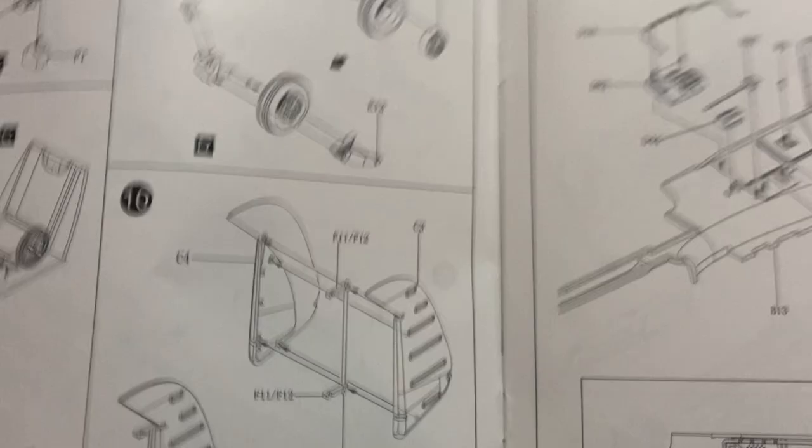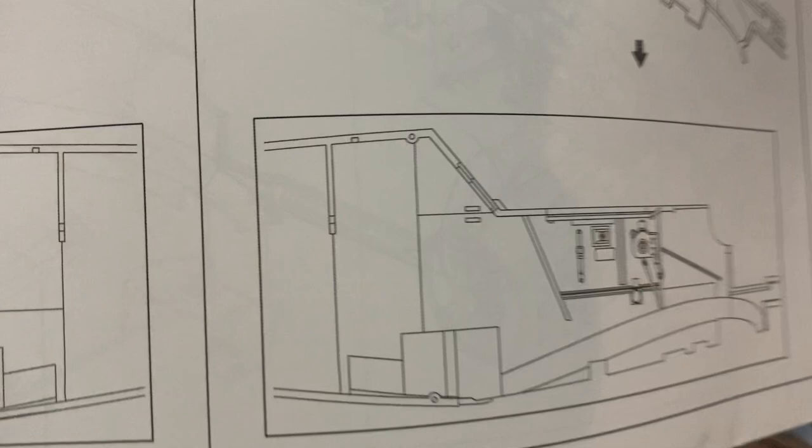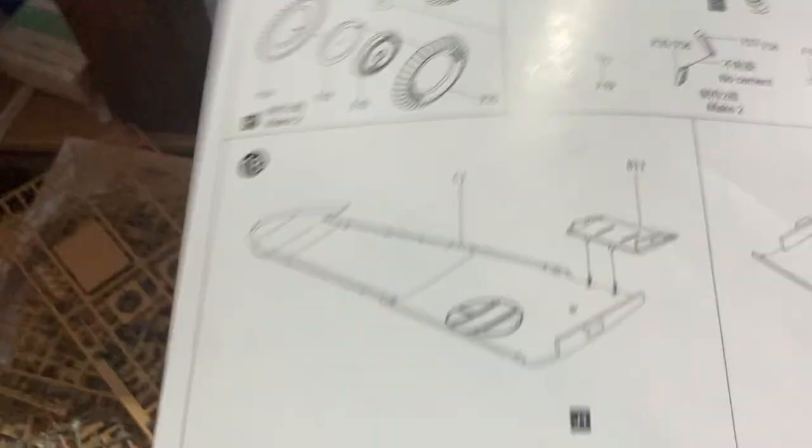I'm not sure how effective an MG would be in the sky - 8mm doesn't seem like enough. Then you put all the parts together. You can choose to have the canopy opened or closed, and put the wheels together. You have to make choices - Eric Hartmann's plane didn't have machine guns.